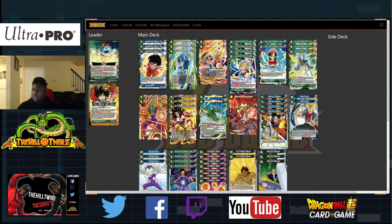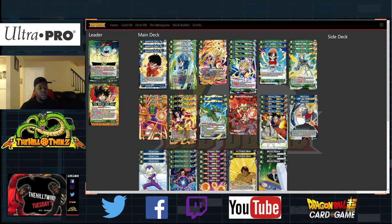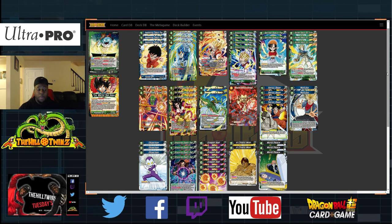Moving forward, we play Ultimate Fusion Gogeta. This is just more removal — he's a really big battle card. The leader card isn't the best, so we're going to utilize these powerful battle cards that are able to just do so much. He draws a card, draws two cards, and drops two of your opponent's battle cards to the bottom of the deck. Just really good. And he can be well-pieced in, which is very important — because that way you don't actually pay the energy.